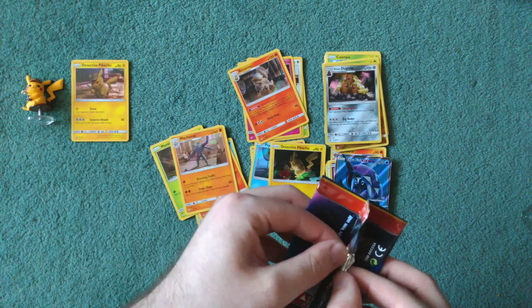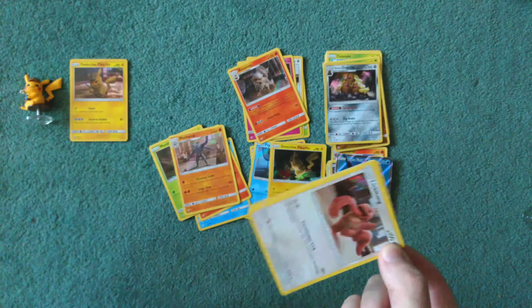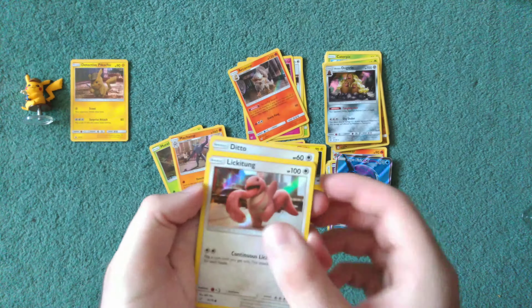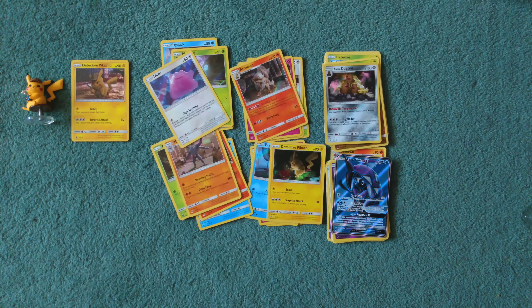I've opened loads of packs of these — I just want the Mewtwo. Is that too much? Lickitung, and I already see what — Ditto. That's annoying. So I'm still looking for two of those cards. This is going to be a bit shorter, but thank you for watching. I hope to see you guys soon. Bye-bye.